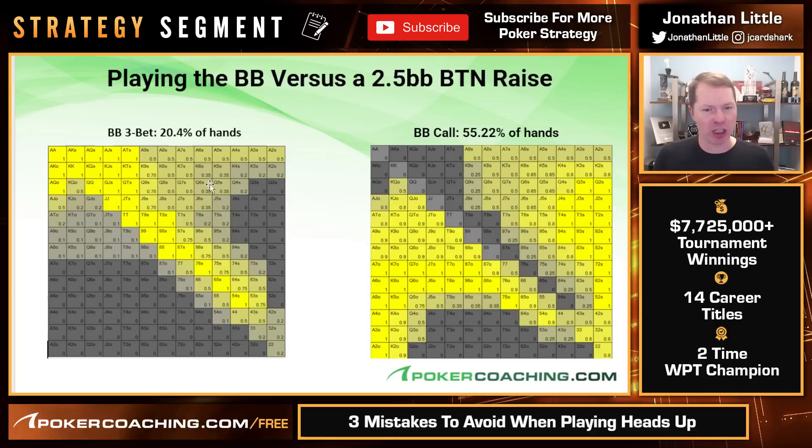We see some hands three-betting 20%, then hands like 9-8 offsuit three-betting 10%. You do need to mix it up — I want to make that very clear. If you only three-bet with the hands that are three-betting 100% of the time, you're three-betting with a range that's just too strong. And that's actually a problem. You want to mix in some bluffs.